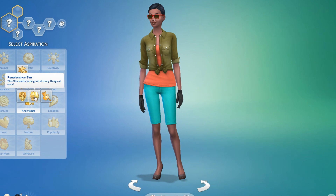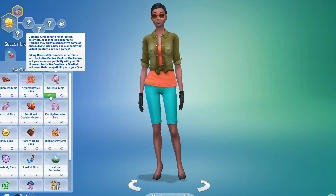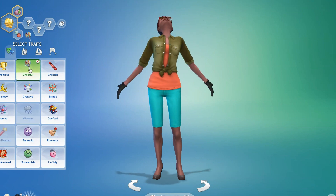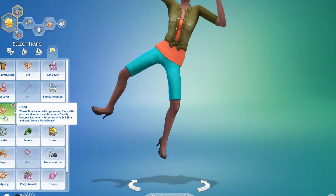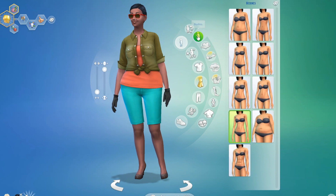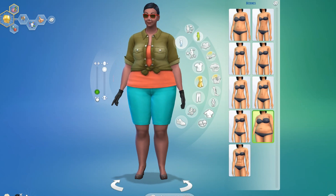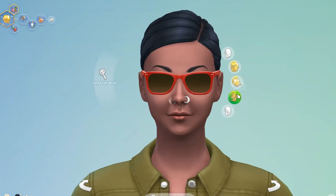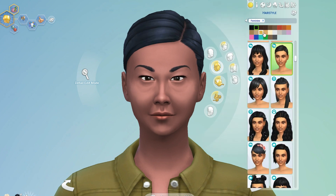We'll make her, just like her sisters, a Renaissance Sim, with the characteristic cerebral, traits cheerful and creative, and we'll make her good, just like her sisters. We'll go into body and select this body here - the problem is it has the fitness level all the way up, so we're going to take that down. Now we're going to get rid of those annoying accessories and have her look like her sisters - they all have blonde hair.